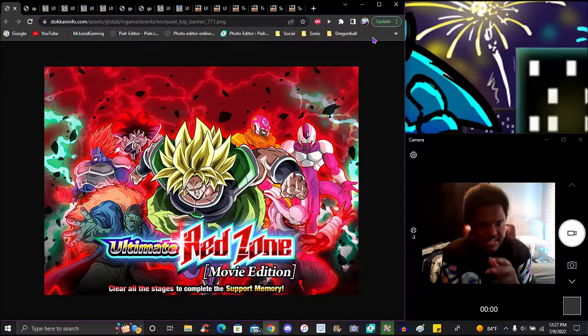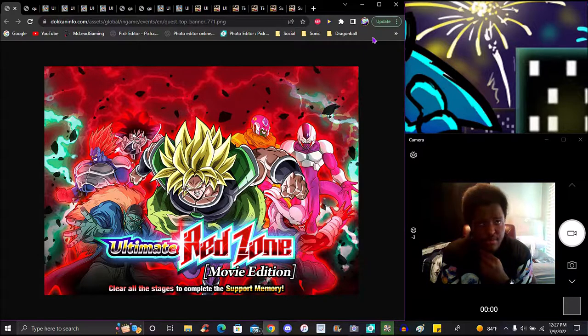It has its own banner. We've got all the movie boss LRs in one banner and all the GT humans in one banner as well. You don't have to summon on the banner though — it's just there after you complete stages and stuff. There are more missions and tickets as it goes on. The banners are probably live right now. I think it's like five tickets when you enter — this is the movie version.